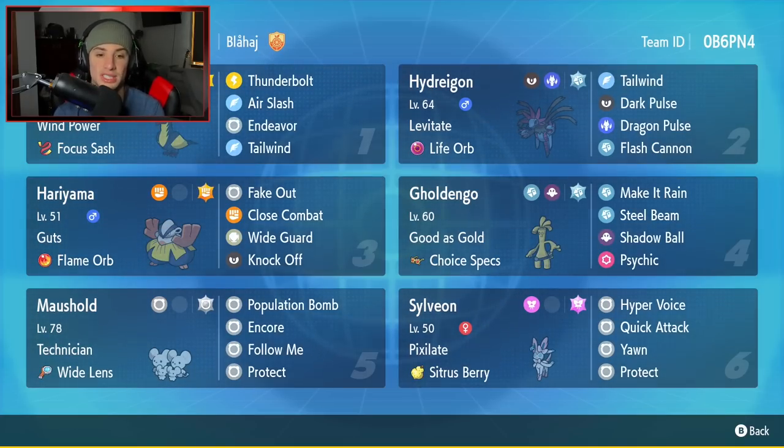Third Pokemon is Hariyama, which is super good for multiple reasons. First, it's a great Fake Out user to help other Pokemon set up. Second, it has Wide Guard to protect from spread moves like Earthquake from Garchomp or Eruption from Torkoal. Third, if we're going up against a trick room team, this guy can be an absolute menace in trick room. It has Guts with the Flame Orb, solid Fighting type, with a moveset of Fake Out, Close Combat, Wide Guard, and Knock Off.